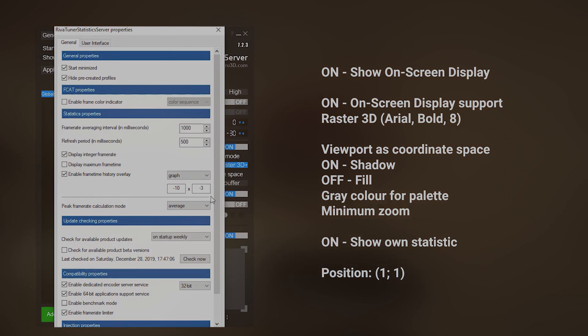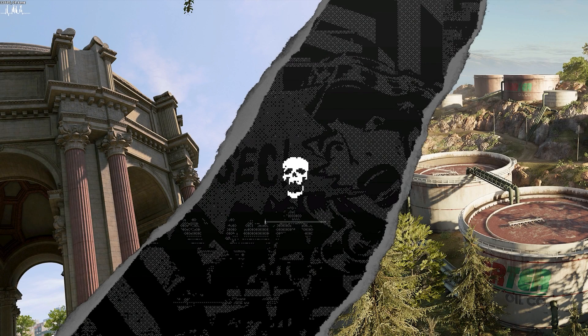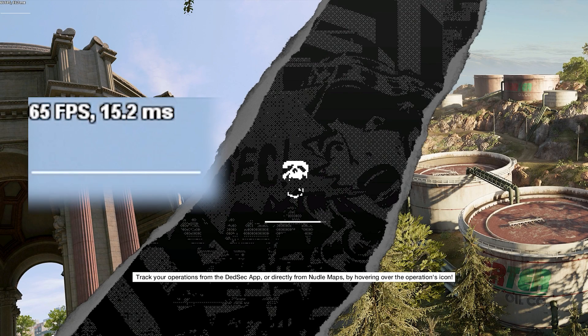Now, let's test it! I recommend opening RTSS before starting a game and make sure to minimize it — don't close it. Now, starting a game and looking at the top left corner, we can see that the program is in fact working.